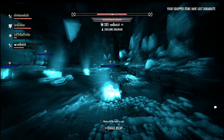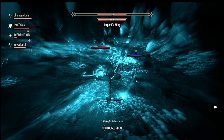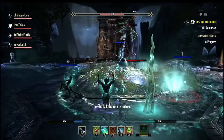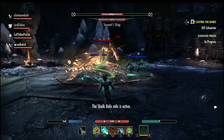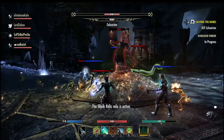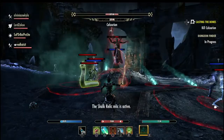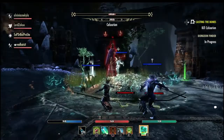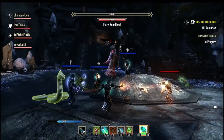The Wamasu relic is the most dangerous — it rains lightning AOE on your entire team, dealing a ton of damage and potentially killing your whole team in 10-12 seconds. As soon as it activates, get everyone on that relic and destroy it immediately. The rest of the relics are manageable, but don't let them stack. Also watch out for his claw attack, and make sure you're on top of the Wamasu relic the moment it appears.